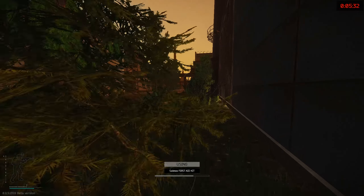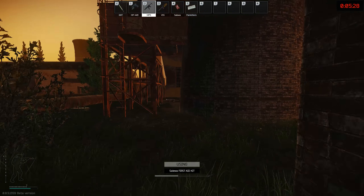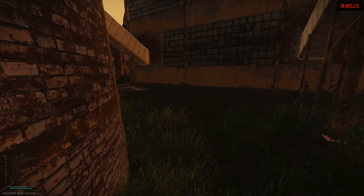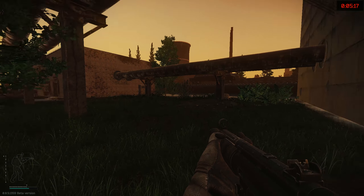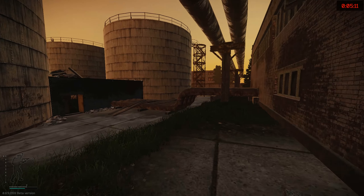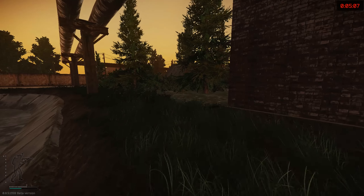I gotta say the MP5 SD still has to be one of my favorite night raid weapons. It's nice, it's cool, it's silent - with a little bit of rain behind you this makes absolutely no noise whatsoever when you're shooting something or somebody with it. It still has that 50-round drum mag that you can use quite effectively against multiple targets. Built-in suppressor, you can actually mod this a little bit - you can put a laser or flashlight on it.